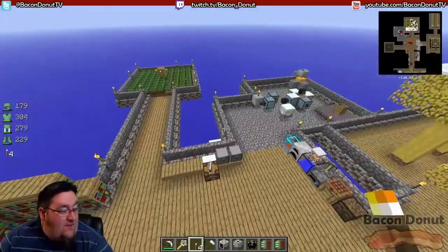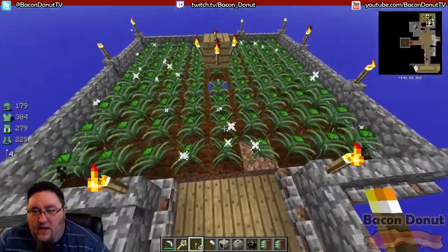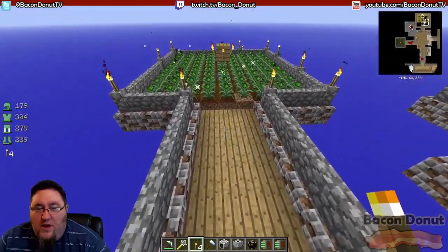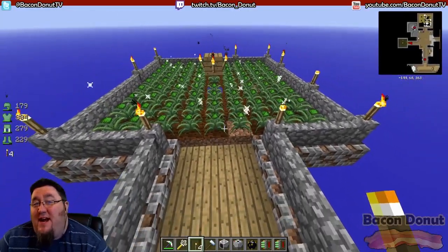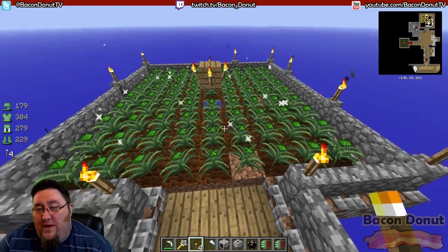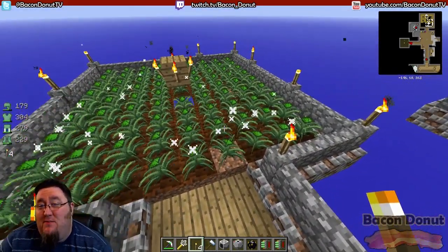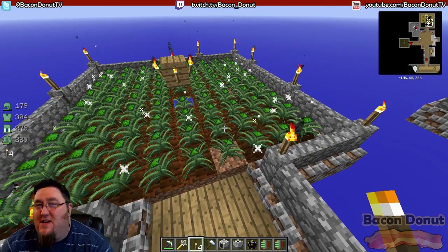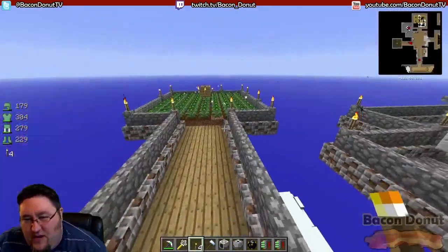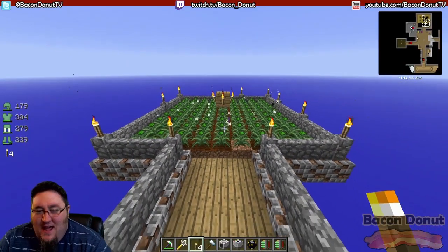Let's take a look at the farm we have over here. We made this ages ago in one of the earlier videos — just a farm with some magical crops, pretty basic stuff. We're going to extend this and automate it so that the machines will harvest the plants for us and replant them, so we don't have to touch it. The stuff is just going to come in automatically — no more manually chopping trees or growing food.